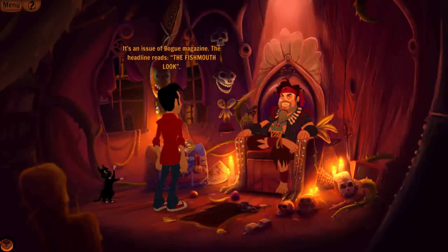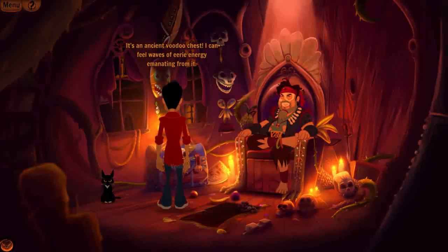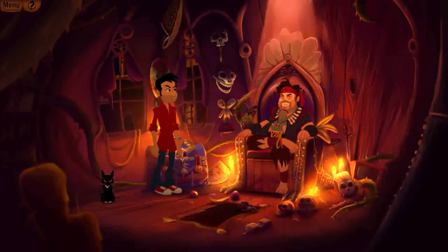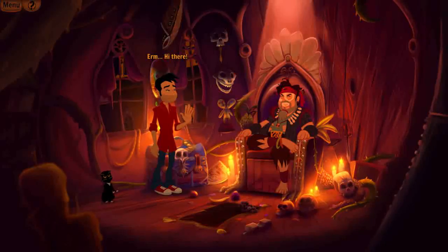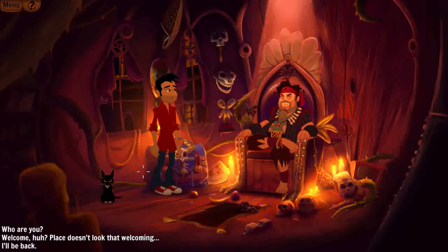Inside: it's an issue of Bogue magazine with the headline 'The Fish Smith Look.' There's an ancient voodoo chest. Everything about this guy screams voodoo. He looks a little bit like a voodoo-ified Jimi Hendrix. 'Hi there.' — 'Greetings, wanderer, and be welcome.' What a happy, nice guy.